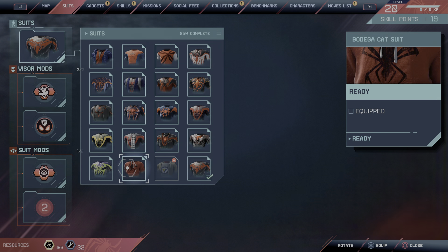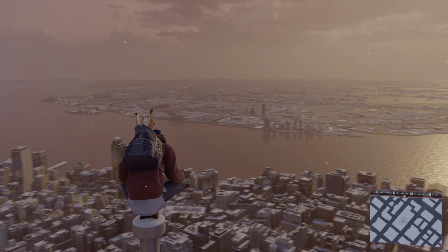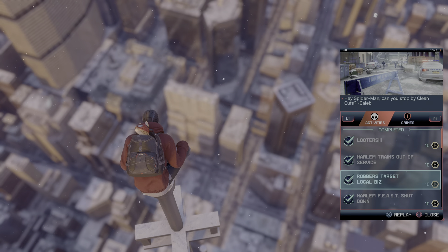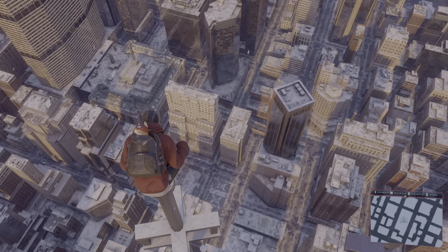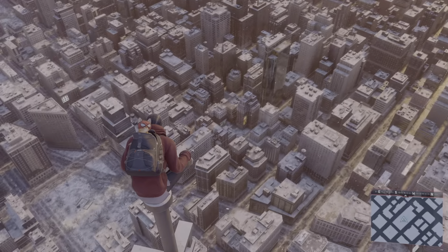This one is the Bodega Cat suit — there's a cat on his backpack. There are some cat pajama challenges you need to complete, and on the last one you get this cat-themed suit. It's not my favorite, but it's a cool one.